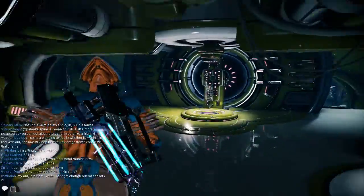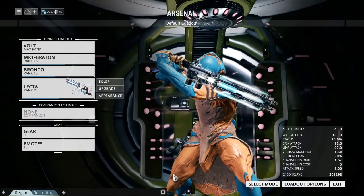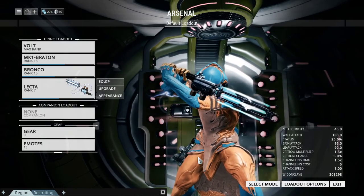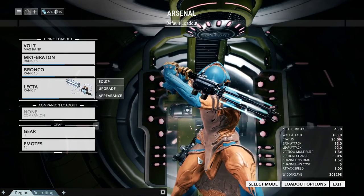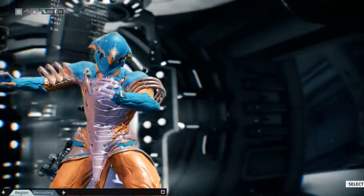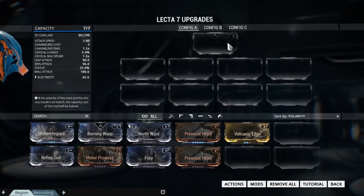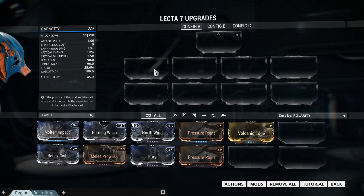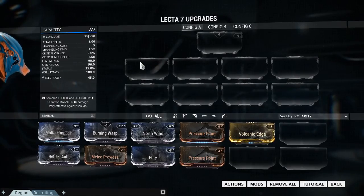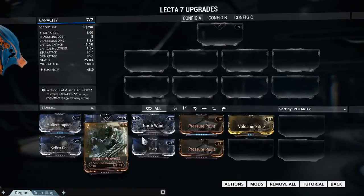Now that we've talked about upgrading your mods — which you'll have to get initially from drops during the levels you play — we'll talk about slotting the upgrades into your weapon. You'll see here that there are empty rectangle slots. This is where you put your mods in.